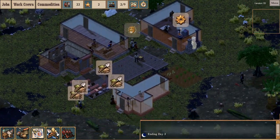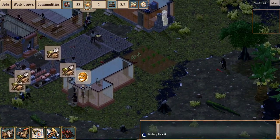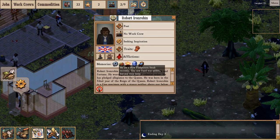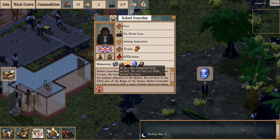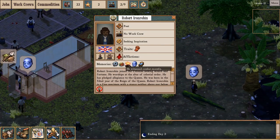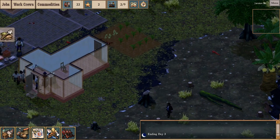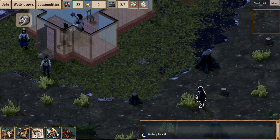Here's the poet wandering back in from the swamp. Let's see what memories he has. Corpses of fish people — he ate a raw fish person's steak. What's he been doing out there? He's one to keep an eye on — Robert Iron Robin.